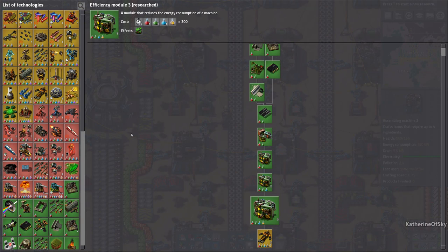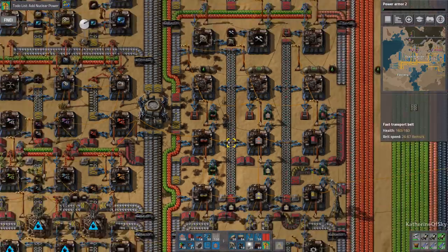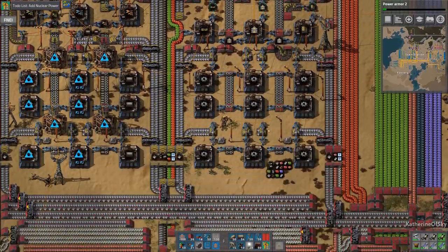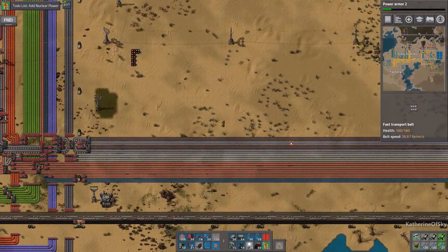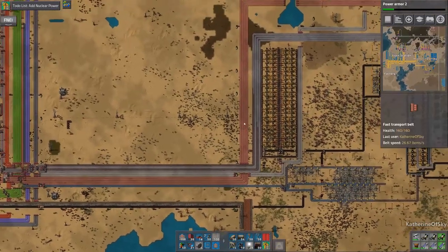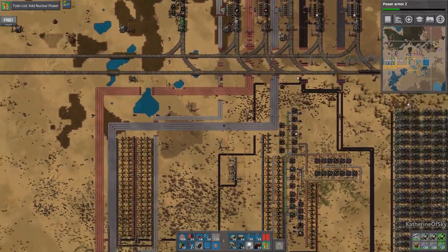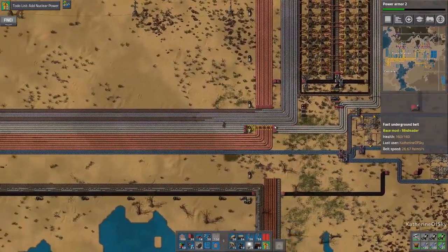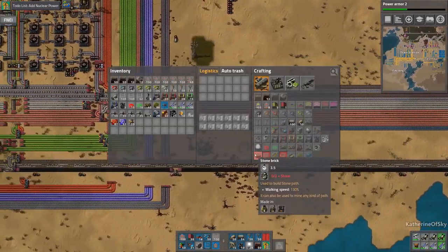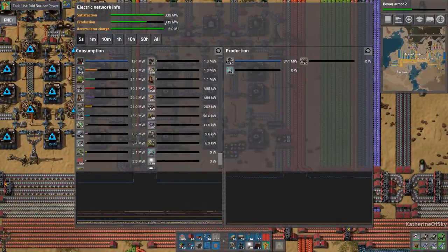We could do power armor mark two — we'll research it and get to the Kovarex process eventually. Oh, look at this — we have issues. We're out of two lanes of this stuff, that's most interesting. We're going to need more trains. Possibly we are really starting to work the factory and we're going to see some shortages. We do not want to run short on power, which is why I'm concerned about these numbers. It's about 75% — we're using quite a lot.